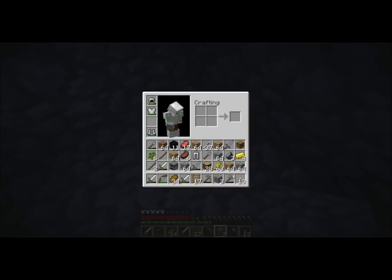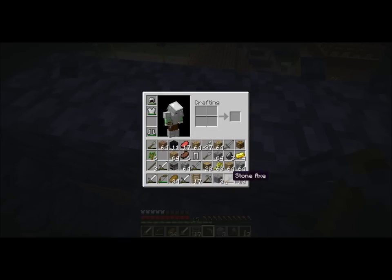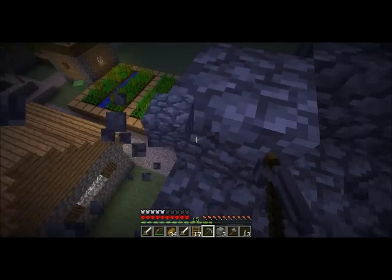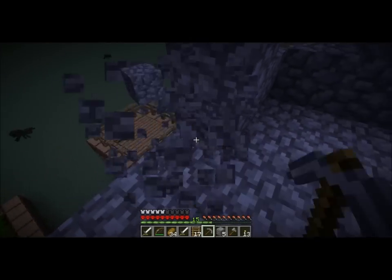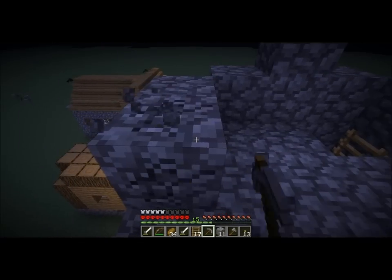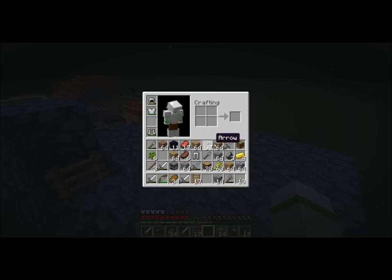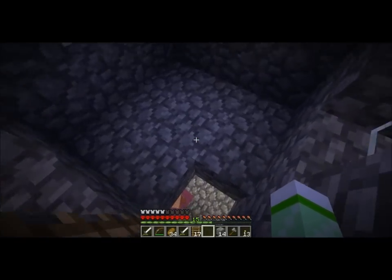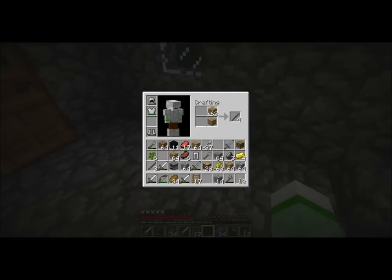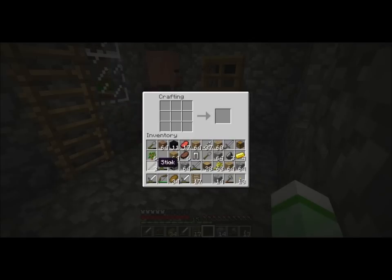Before I do that I'm going to collect some more basic resources. I'm still pretty good on cobblestone, but I'm going to go ahead and fill up on cobblestone as I'm almost out of this fourth stack. I'll need to replace some stone tools, such as my pickaxe. I just need some more cobblestone, that's all.